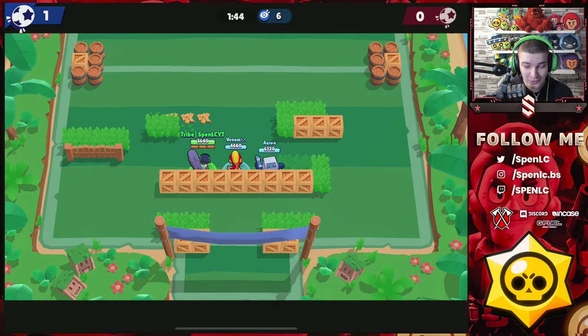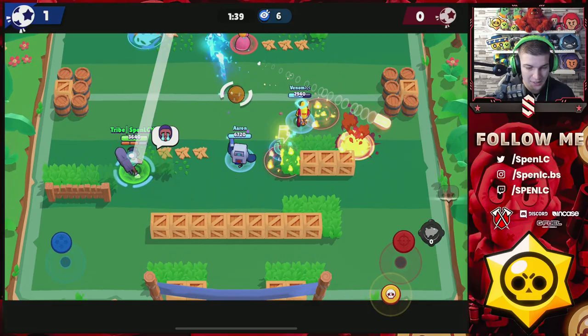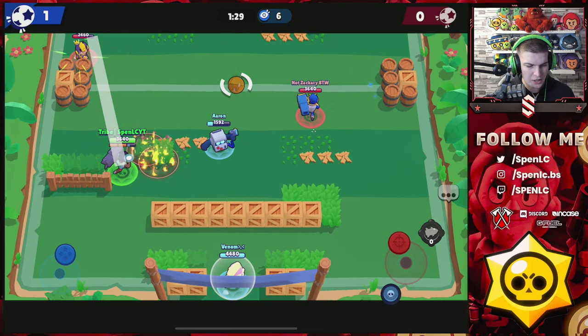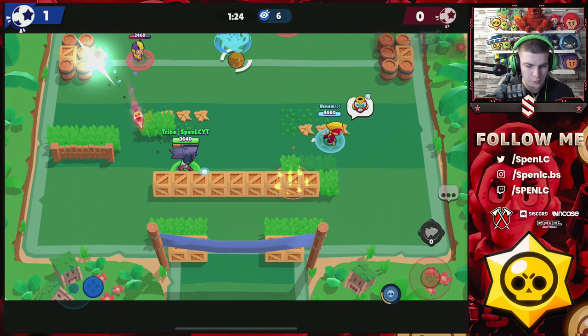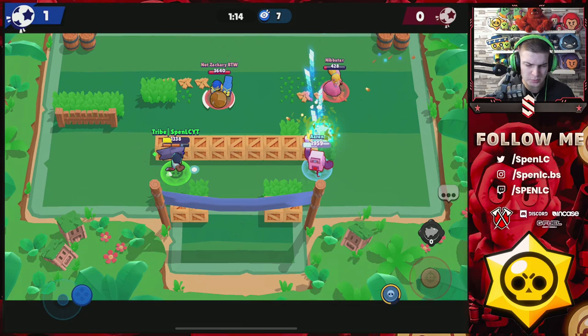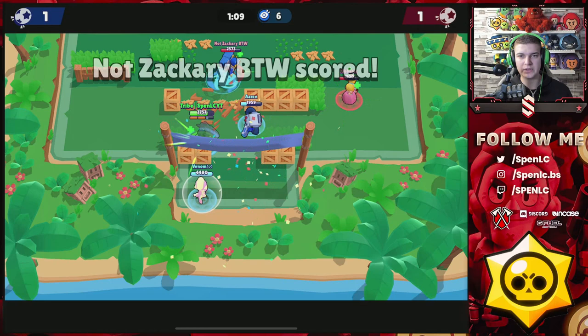I'm going to use the gadget to break this wall open — oh my god, it's so broken! I just don't understand how this is even allowed in the game. I think it's the most broken gadget to ever be released. You can't dodge it, it's bigger, faster, larger exploding radius — they need to heavily nerf this. I feel like straight away they need to get rid of the wall explosion aspect of it.